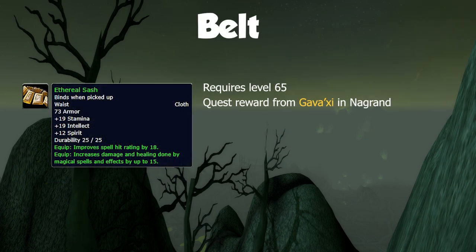In our belt slot we have a simple-to-pick-up green item called Ethereal Sash. This is a one-part kill quest called Garagie in Nagrand, and considering it's only level 65, it offers pretty strong itemization including a good amount of spell hit, which is going to be probably the most sought-after stat at the start of the gearing process.